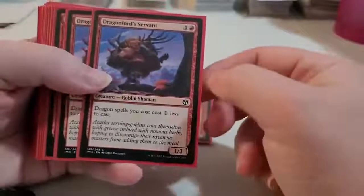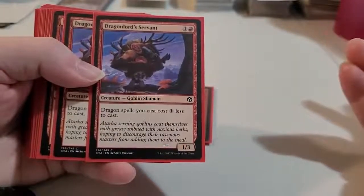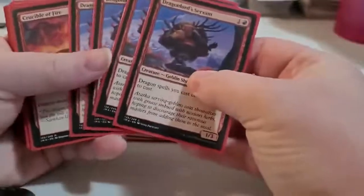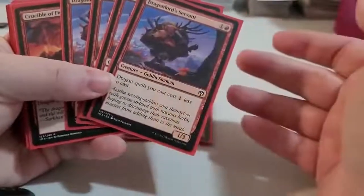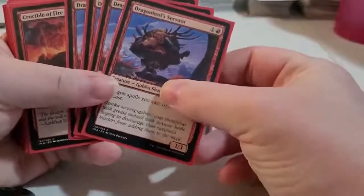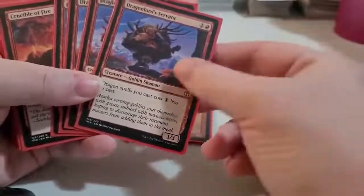There's also these ones here — Dragonlord Servants. It's another creature, costs 2 to bring out. It says dragon spells you cast cost 1 less to cast. So I've got 4 of those in here. That's 8 spells — they are creatures, not just one-time-use cards. If you have these in your hand at the beginning, dragon spells cost 1 less to cast.